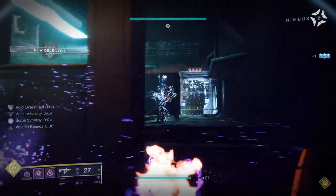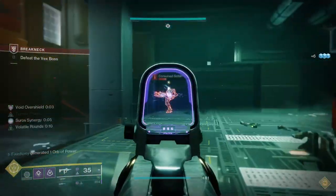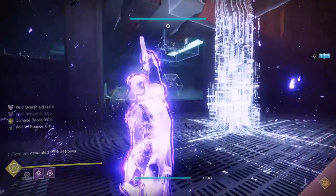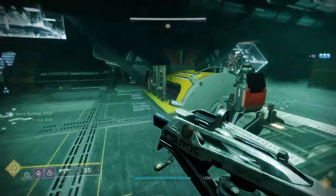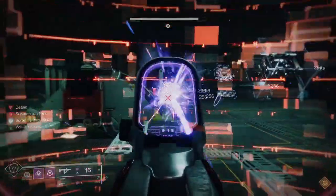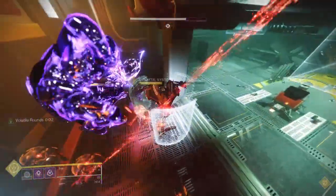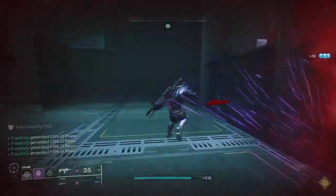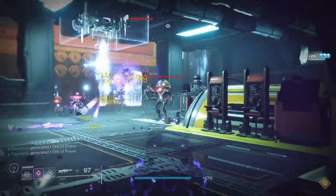Those are the ornaments hunters got — I really like both of these, they're super dope. The Young Ahamkara's Spine one is really cool, but if I'm being honest, I think the best one is for Wormhusk Crown. We've definitely needed a good ornament for that one. The Gate Lord ornament doesn't change the color of the eye or the cables, so I've always wanted one that just changes the color of everything outright — and we finally have that in the game. Hunters, let me know what you think, be safe, and I'll see you later.